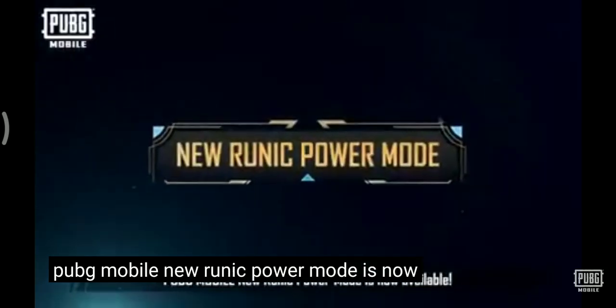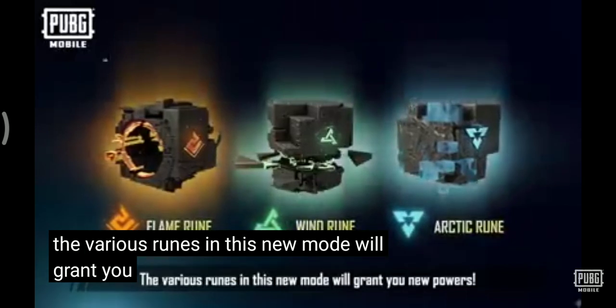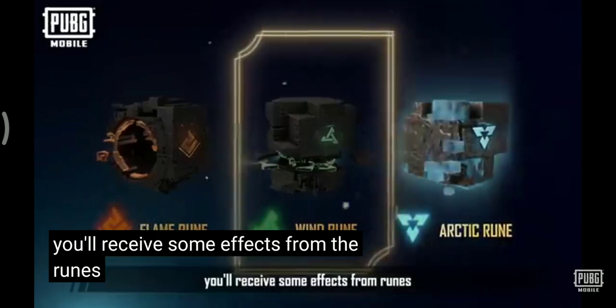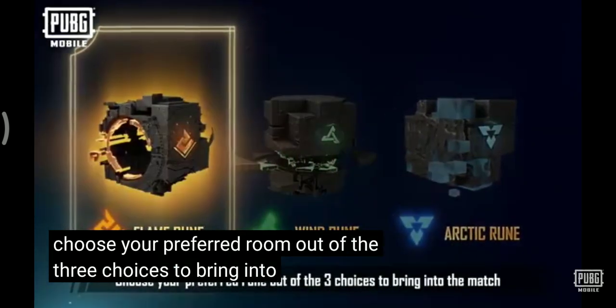Mobile new Runic Power mode is now available. The various runes in this new mode will grant you new powers. When you enter Spawn Island, you'll receive some effects from the runes. Choose your preferred rune out of the three choices to bring into the match.